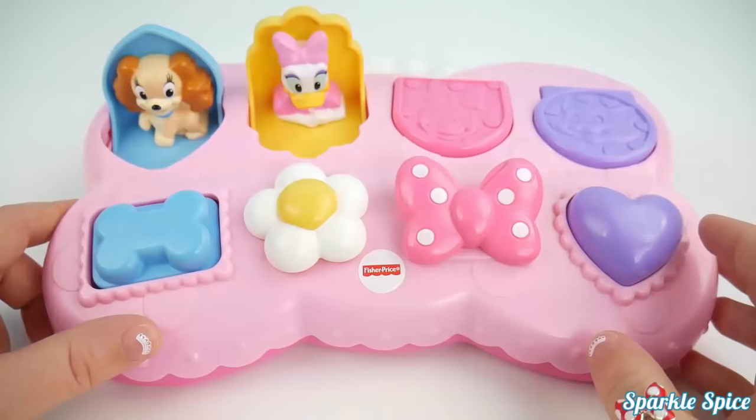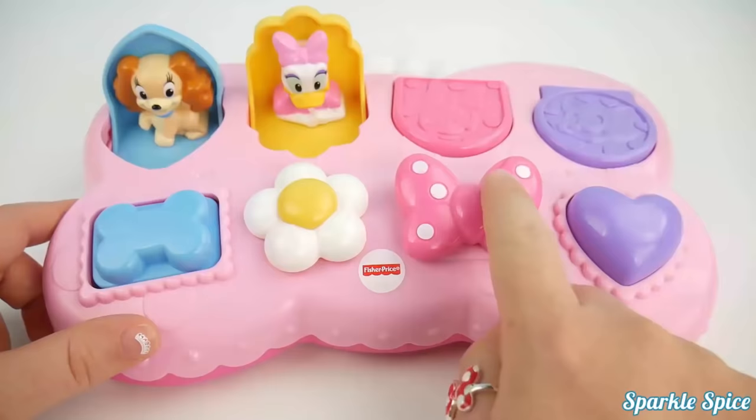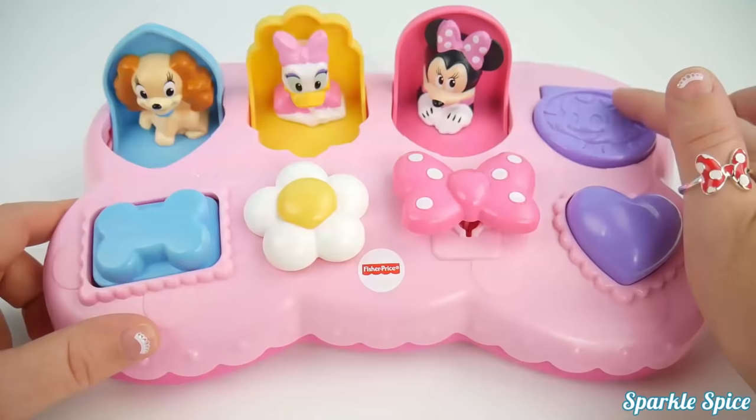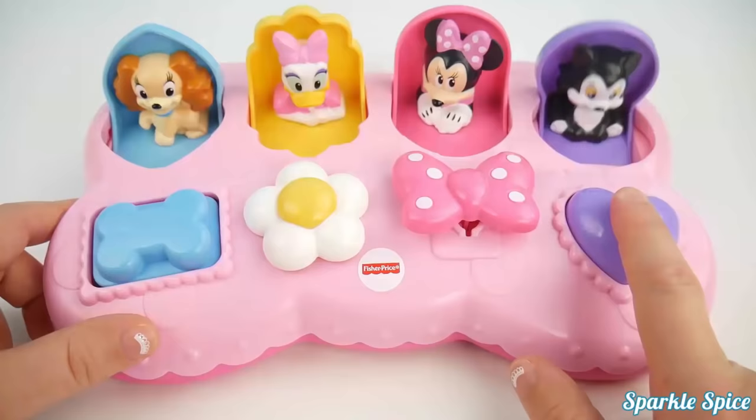Now we have a pink pop-up. And look at the pink bow with the white dots. Let's pull on it. It's Minnie Mouse. Last, we have this purple spot. And look at the pretty purple button. I must push it. It's Figaro.